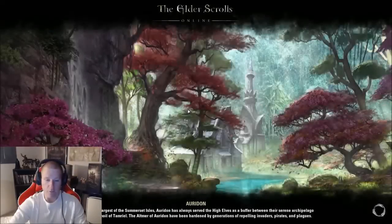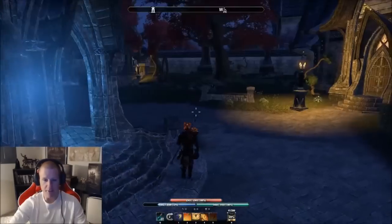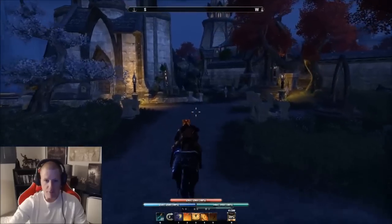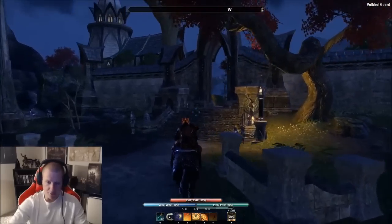So I'm going to Vulkhel Guard, which is the first main questing area in Auridon. I'm on the Aldmeri Dominion faction. Every faction — Davon's Watch for Ebonheart Pact, Daggerfall for Daggerfall Covenant — has a starter area where you get certified. I've already done that and have a separate video for it. For the sake of this video, just know that everyone can come to the starter area and get these crafting writ quests.